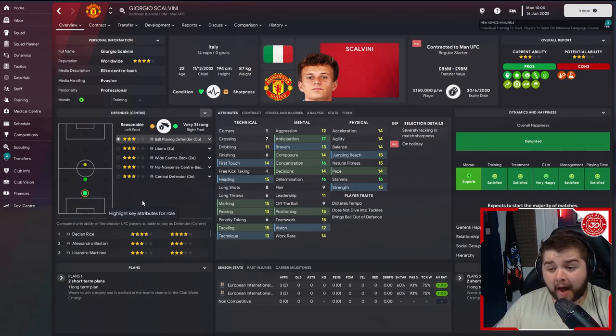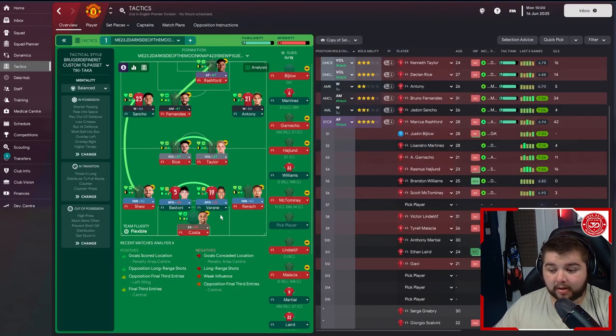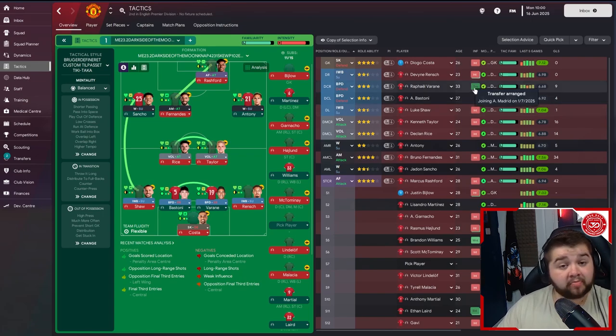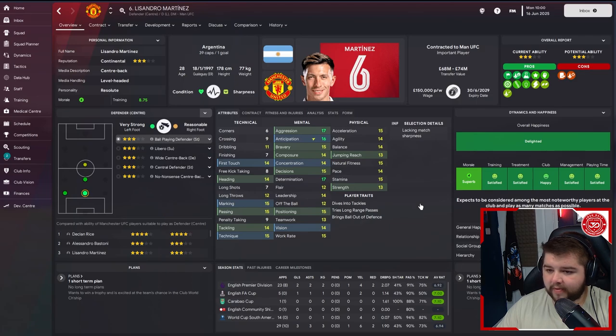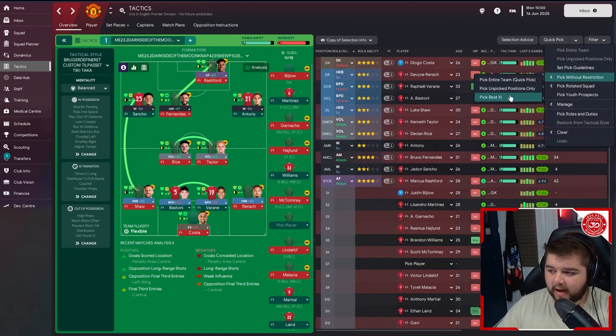The next signing is Giorgio Scalvini from Atalanta — to replace the gap in defense. Only 22 years of age and already an elite center back: 15 tackling, 14 anticipation, 14 pace. Not the quickest but makes up for it in anticipation, concentration, determination, and stamina — quite a fit, tall center back with decent passing. He could partner alongside Bastoni making a complete Italian back line. Even if he doesn't get into the team right away at 22, he'll easily grow into it and eventually replace Varane, who should be leaving soon.